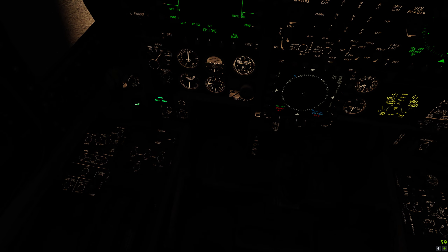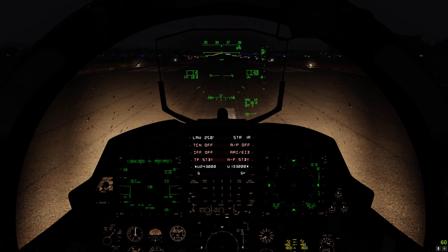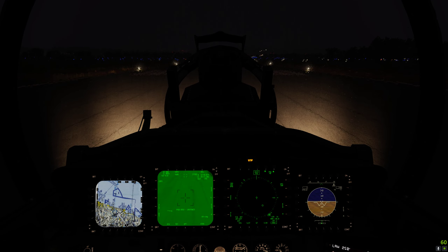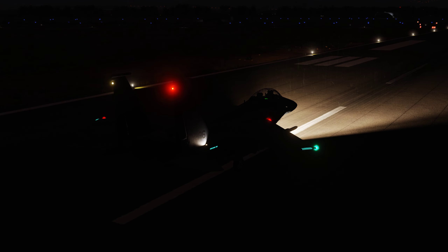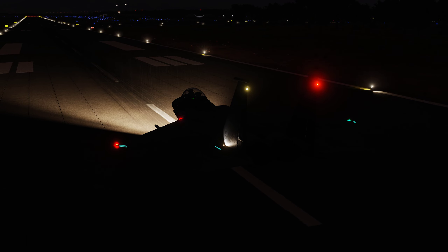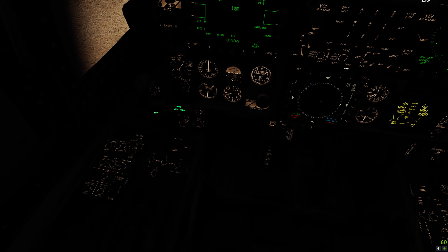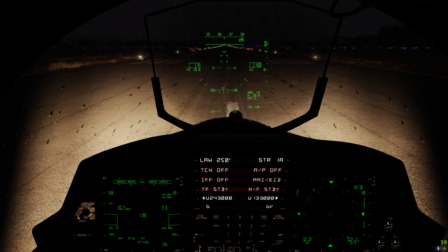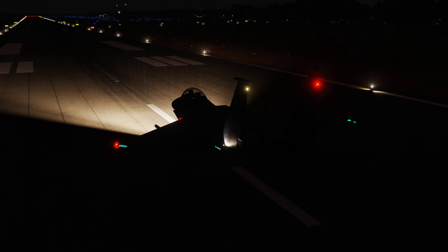Trim button is here somewhere — there it is. Okay, trim set. Let's quickly just jump into the back seat to make sure: TGP on, and countermeasures are set to semi-auto. Back into the front seat. Let's set up the camera so we can hear the whine of the engines when I accelerate. First thing, I'm going to put the landing lights into landing mode. We're currently in taxi, so they're now in landing mode. Let's listen to it accelerate.